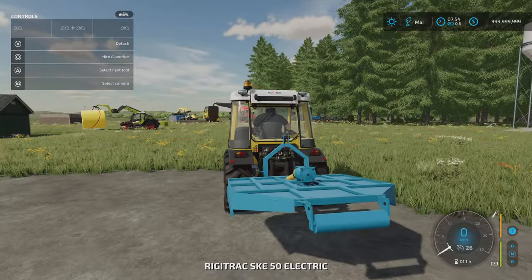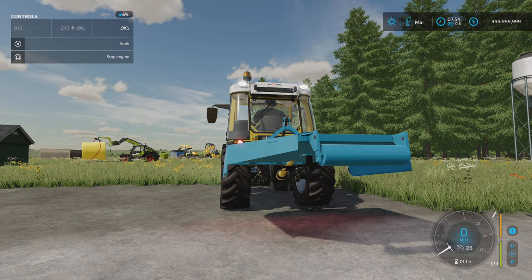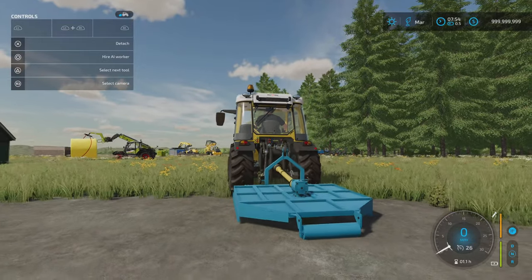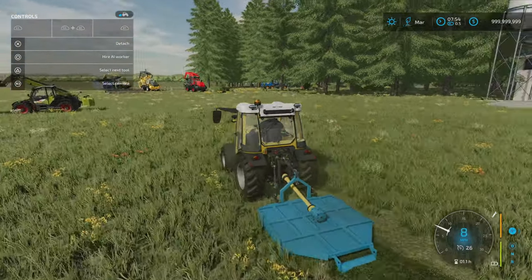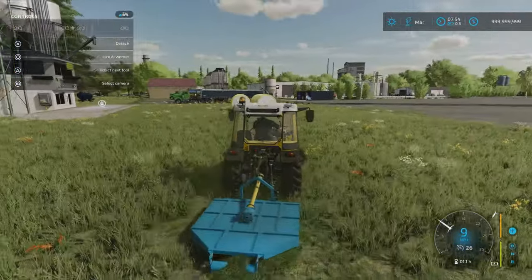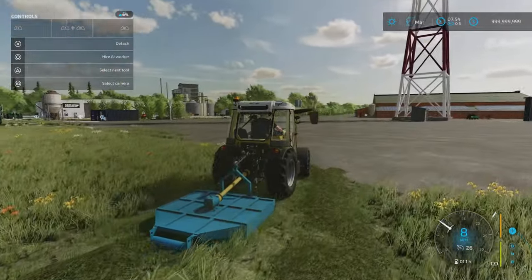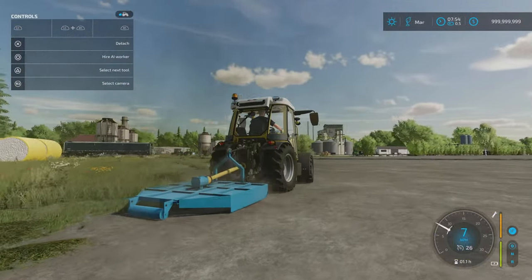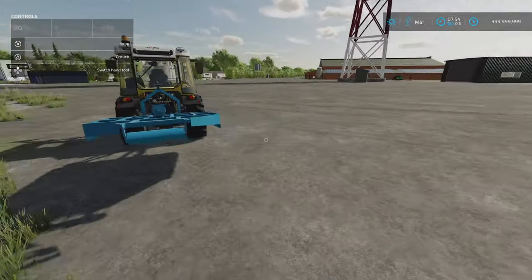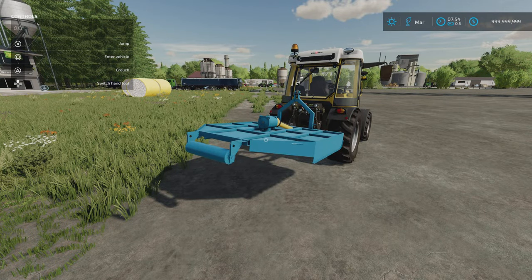Turn it on, drop it down, roller touches the floor, and it moves. Nice, straightforward, easy one to get cracking with. Don't worry, they get more complicated — mistakes will be made. That's the first one out of the way. That's the Lizard Mower by Kirkside LS.